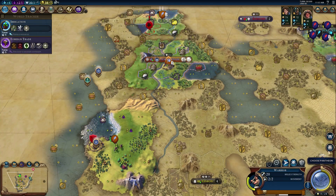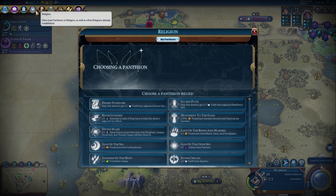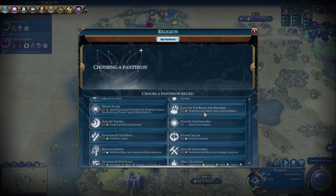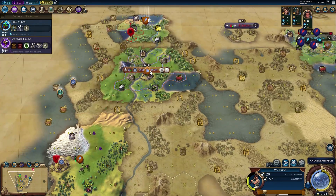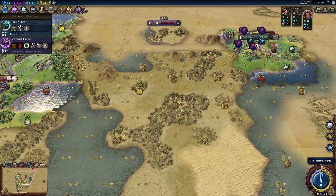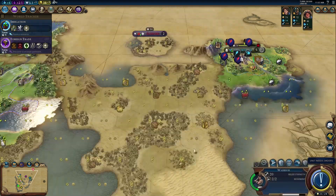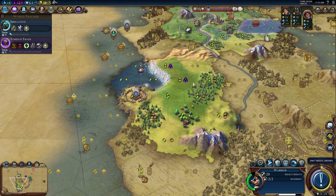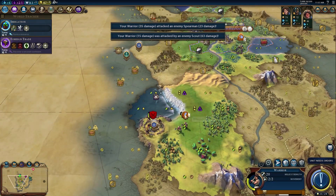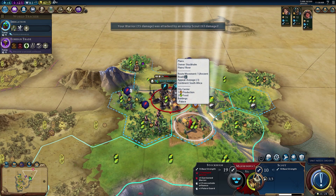One of those four civs did end up building Stonehenge, so we're definitely probably going to get that religion. Production from fishing boats — there are so many sea tiles here that it's the right call. We're going to grab it. Barbarian attacks us but that actually works well — we get a promotion, making the next barbarian die really quickly. We boxed him in well.